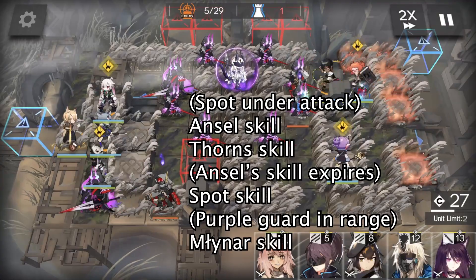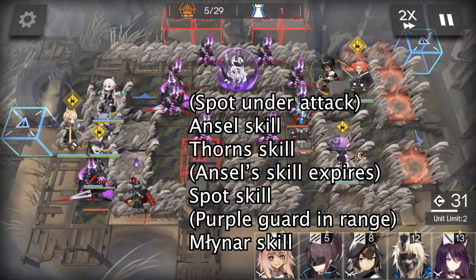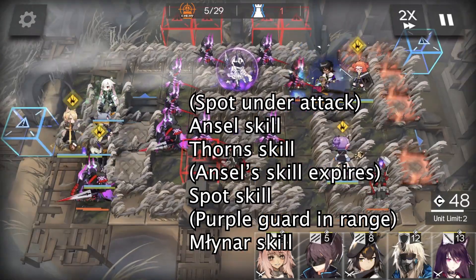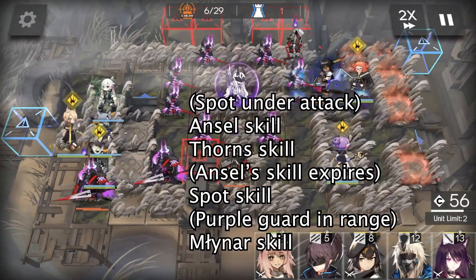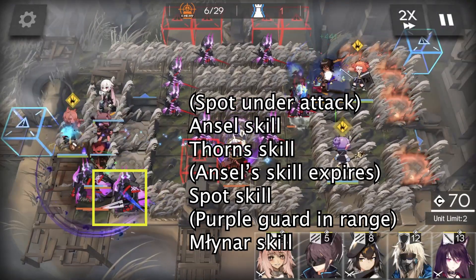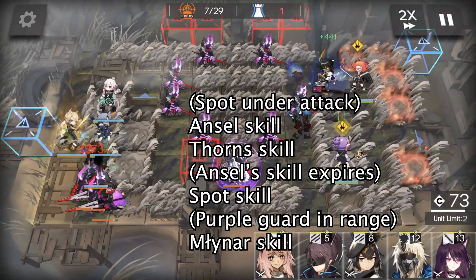When Spot is under attack, use Ansel's skill. Don't forget to use Thorns' skill whenever it's ready. After Ansel's skill expires, we use Spot's skill, and when the purple guard is in range, use Miner's skill.